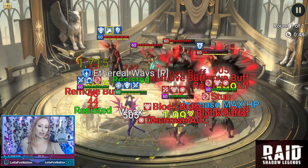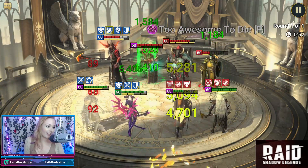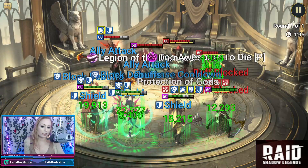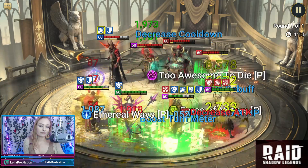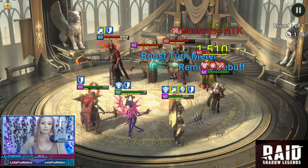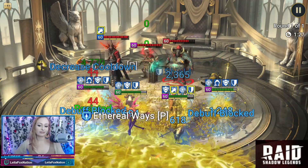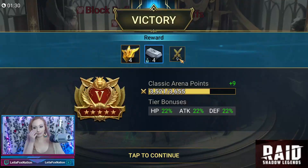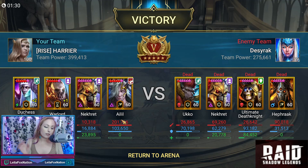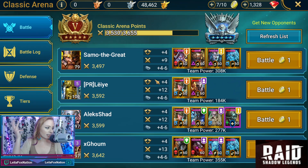So did you guys see that? That was really good — he ended up ignoring the stone skin, which is great. You saw how much damage he did to Ultimate Death Knight when Ultimate Death Knight still had the stone skin on. Once we took out Ultimate Death Knight, we were able to one-shot the rest of the team — 201,000. Very nice. Duchess is there just to make sure we can pop back up, back up like a daisy.